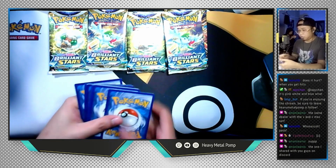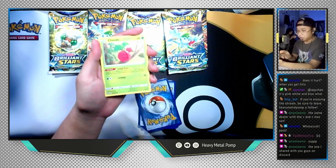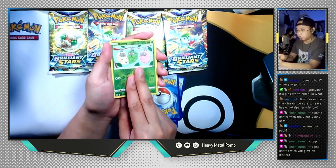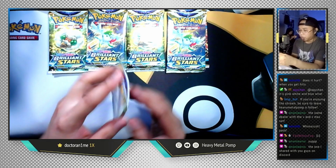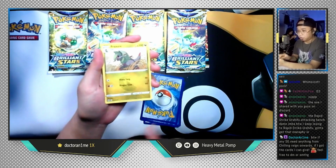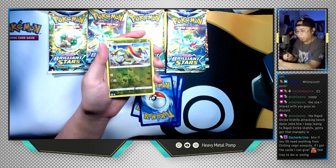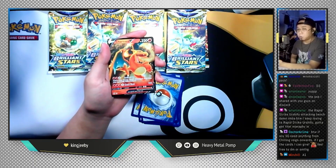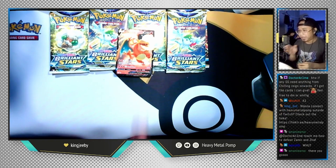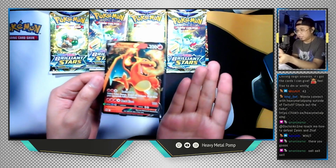Let's do another Whimsicott pack. Water Energy, Exeggcutor, Choice Belt — awesome — Staravia, Cherubi, Sawk, Corphish, Golett, Chimecho, reverse holo Burmy, and the last card is Alcremie non-holographic. Another Whimsicott pack. Fighting Energy, Betic, Monferno, Fracture, Klang, Spiritomb, Axew, Impidimp, Magma, reverse holo Haxorus, and the last card is... is this worth keeping? I don't feel like this is worth it — Charizard V non-full art has been pulled. It's all right.